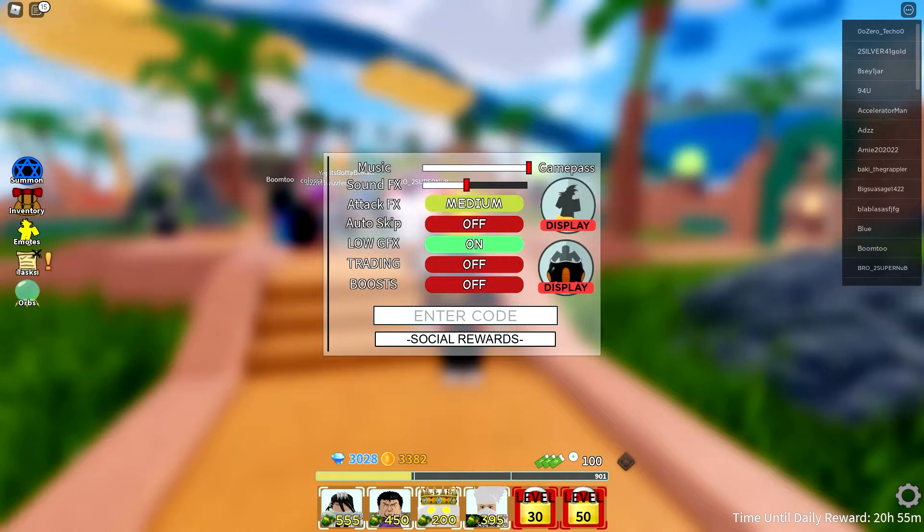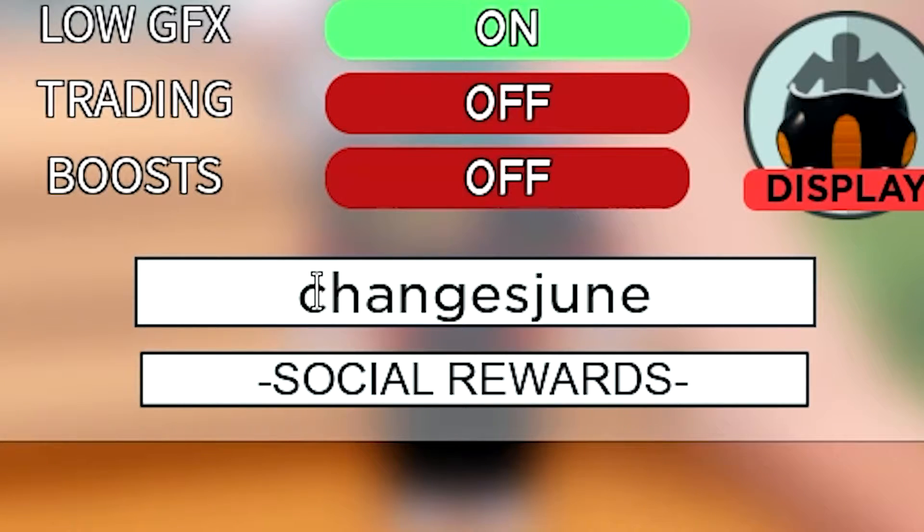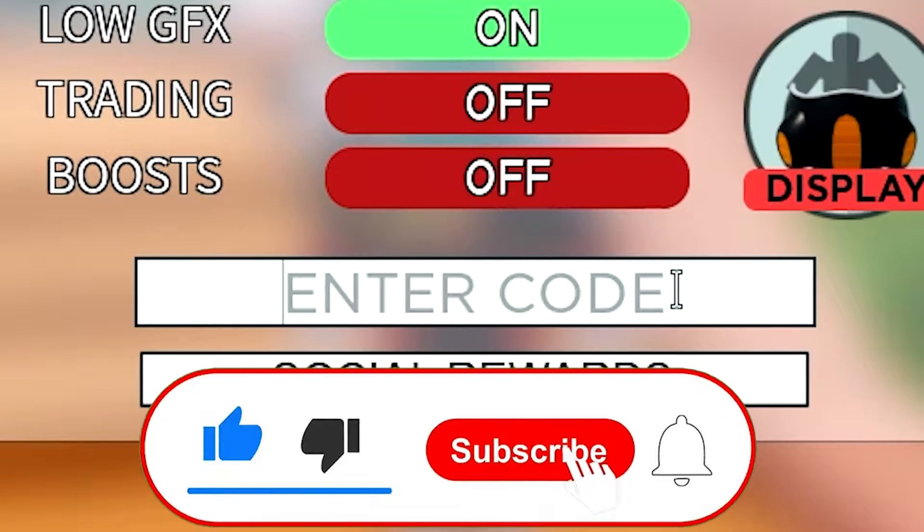We're just gonna start with our first code, which actually gives us 450 gems. Yeah, that is what I said — it's the newest code, so let's go ahead and use that one.